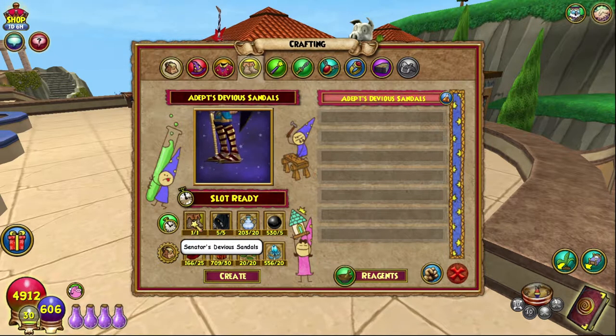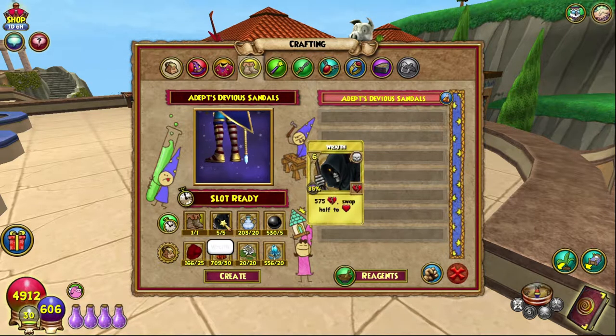Senator's Devious Sandals — you need one of those. I recommend just farming the first boss in Mount Olympus to get them. For the five Wraith treasure cards, you can get them from either the Bazaar or a couple of other treasure card vendors — I went to Fitzhume.